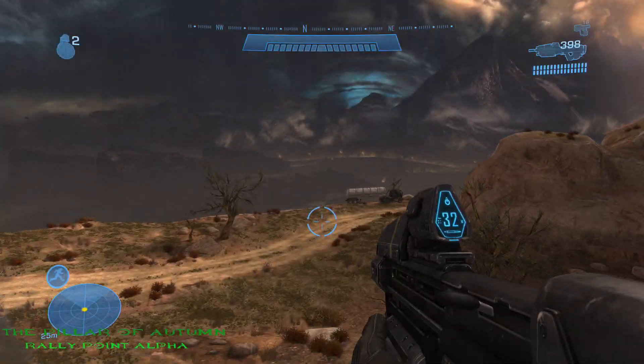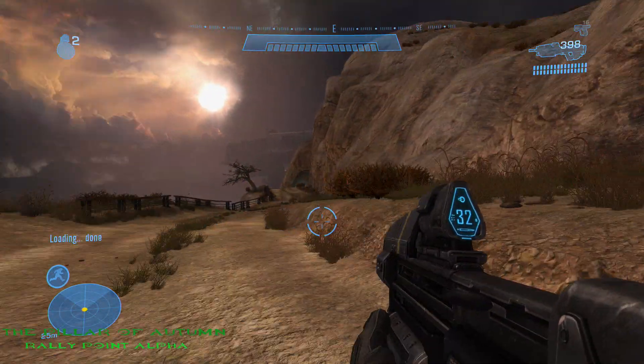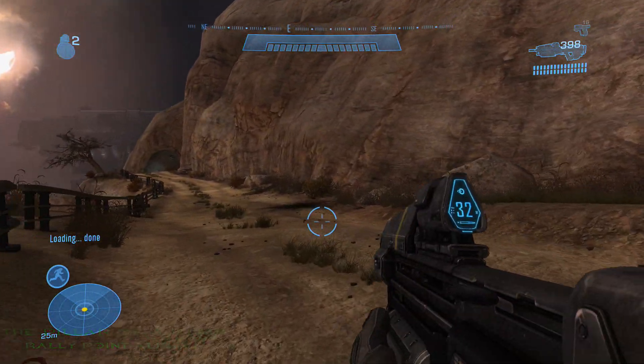The second MOA located on the Pillar of Autumn is located right where you encounter the two Scarabs that get dropped off. You'll see it right there near it — it's next to a rock.